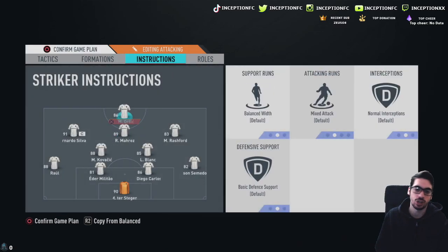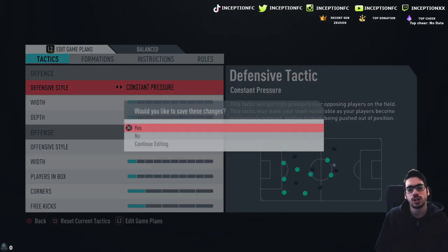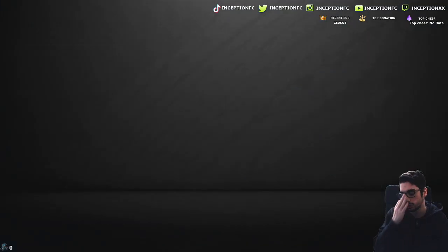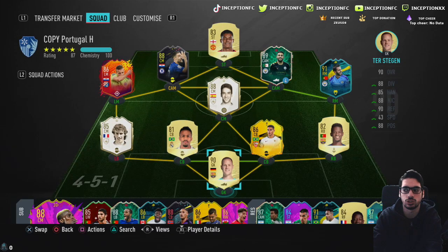The main focus of this review is obviously Orsic. 87 stamina is a good bare minimum. We're going to use Orsic on balanced instructions, because we want to see what he's going to move like in a general sense. It's going to be interesting to try him out as a striker with the high, high work rates — as you guys know, high-high work rates are very 50-50 in regards to being really good or really bad. So we're going to see what's up with that.